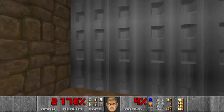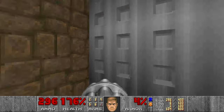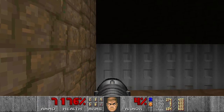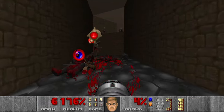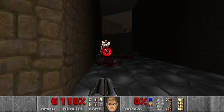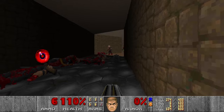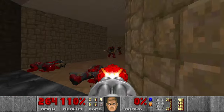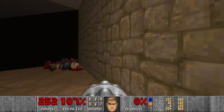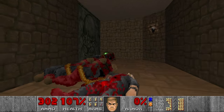And now this section - I think we have a revenant here as well, but of course some shotgunners and chaingunners. Let's grab some rockets. Let's grab the invincibility because we will really need it in the next section. There will be quite a lot of revenants.